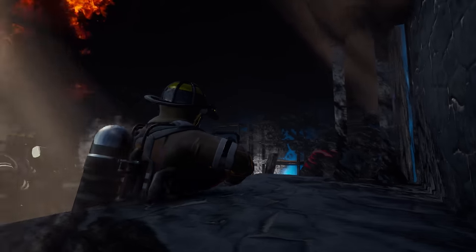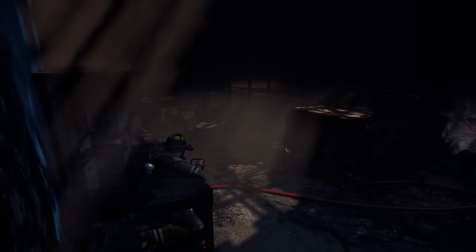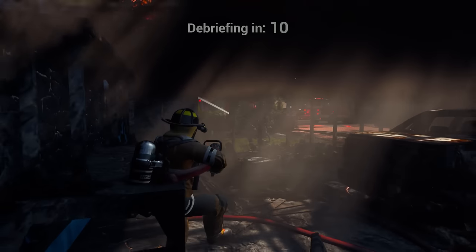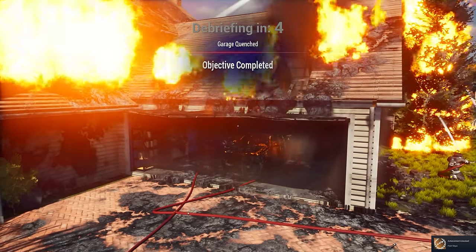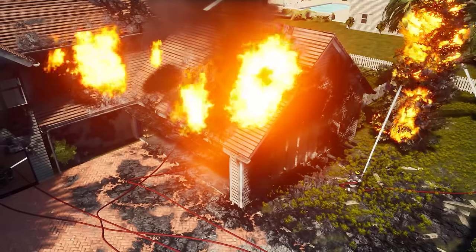That water looks really good too. Oh, are we hung up over here? I'm stuck. Debriefing — objective complete. It'd be great if I could get rid of this thing. Dropping tool. Alright, we're debriefing, let's see what this is about. So it's just a very, very quick introduction there — Firefighting Simulator: The Squad. I like what I see here. That turned out to be a lot better than expected. I saw Astragon and remembered them from the bus sim game.